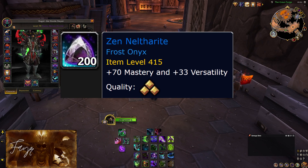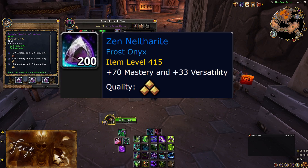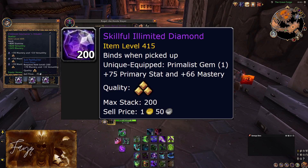As for gems, your best option is the Zen Naltharite, granting you a lot of mastery and a little bit of versatility as well. If you manage to find someone to craft you the main stat gem, then go for it — you will have a bit of an edge that way.